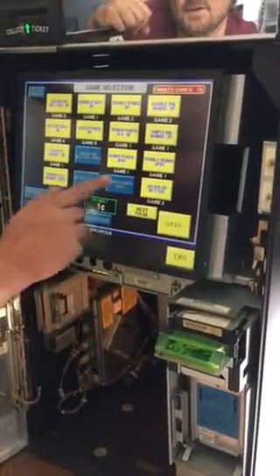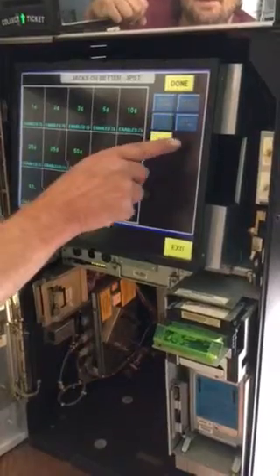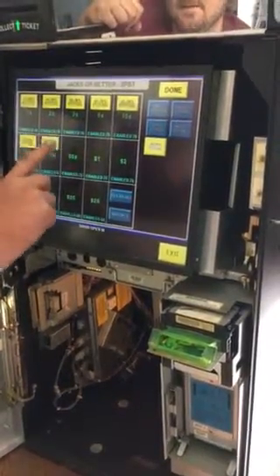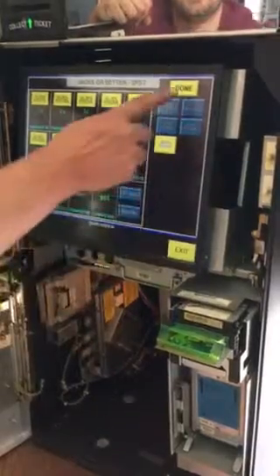And then go to the one you want to change it to, and you push whichever percentage you want, and then you fill in the different denominations — which we normally don't go over a dollar, but if yours does you can go all the way up to 25 — and then hit that.